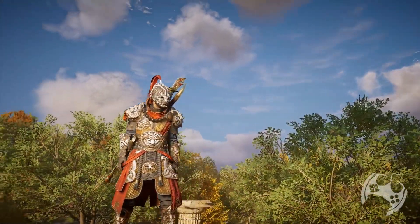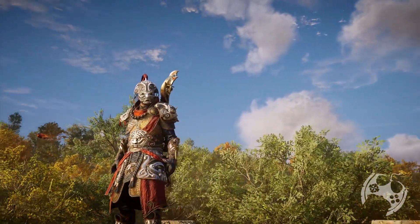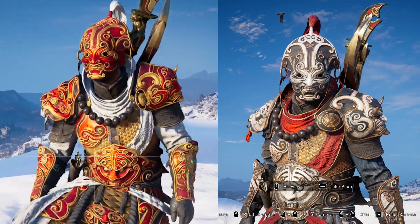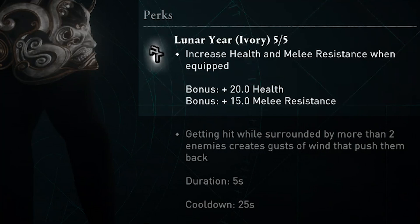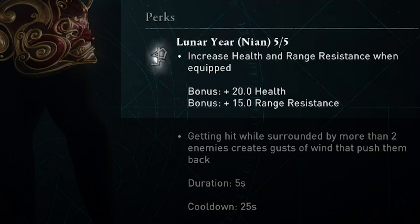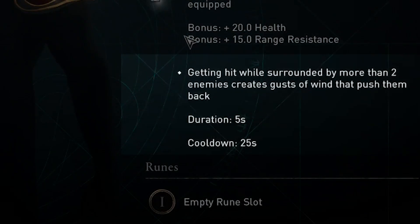The ivory version comes in silver and red with a little bit more shine. Same design, but it looks more like a warrior ready for battle. When it comes to perks of the gear set, the ivory one gets an increase of 20 health and 15 melee resistance when equipped, and the neon one has ranged instead of melee. And the complete set perk is interesting, and this counts for both sets.